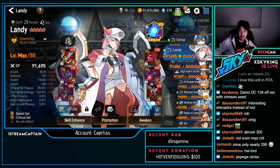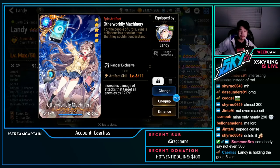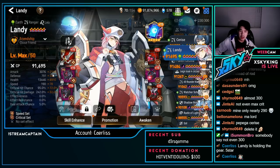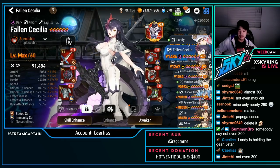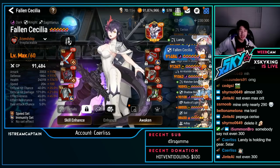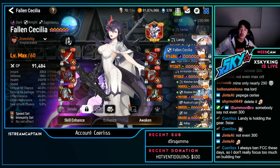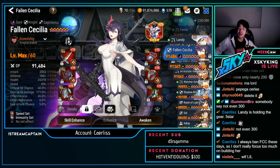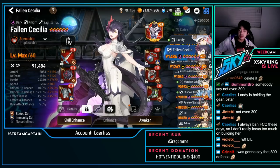Landy — speed crit, kind of a speed bruiser build. Still being tested, not really in active use. Fallen Cecilia — half-geared, not really used right now: 1.8k defense, 24k HP, 45 effectiveness. Speedy immunity is still really good, this is still usable — just not at the insane level some whale Fallen Ceci builds are at.